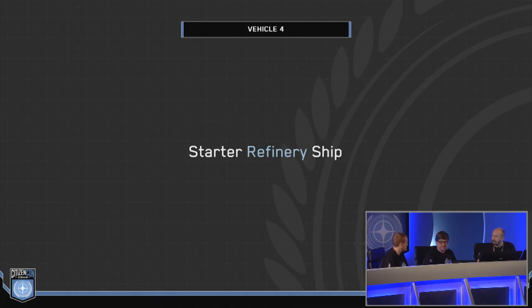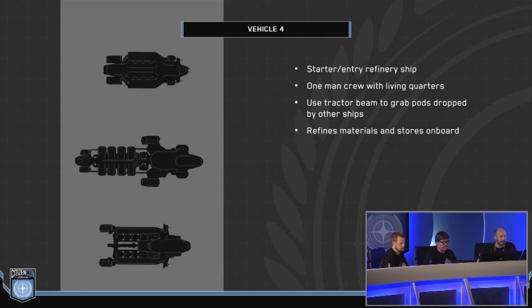And lastly, the starter refinery ship. This would be a one-man crew but would have living quarters. It would have a tractor beam that would grab the standard pods from the Prospector, hook up into it, and you'd be able to refine the materials that you mine and then store those on board.